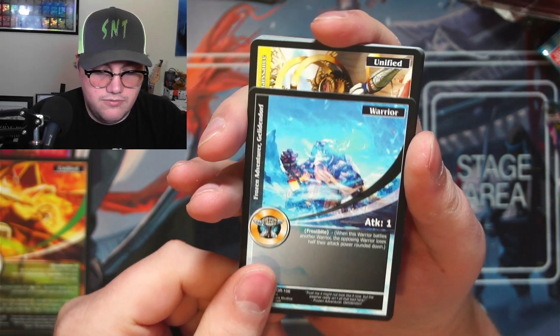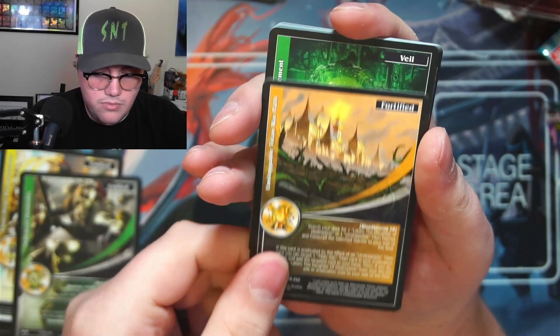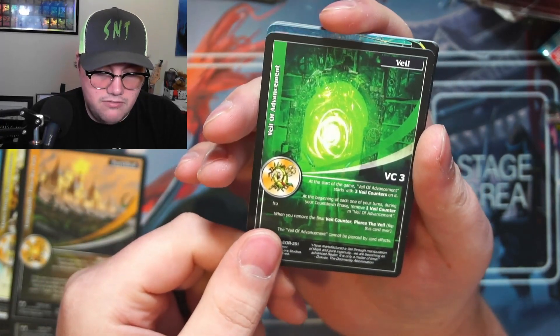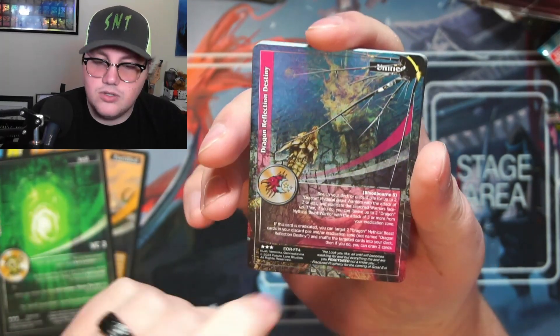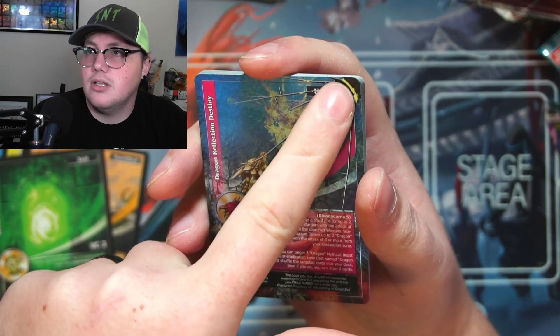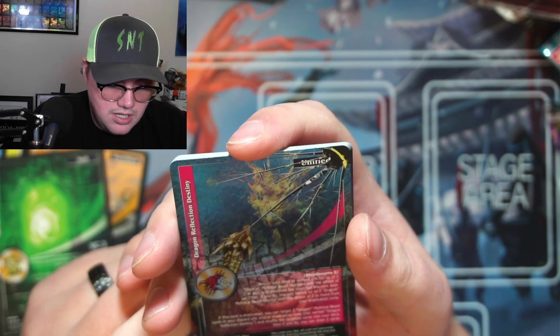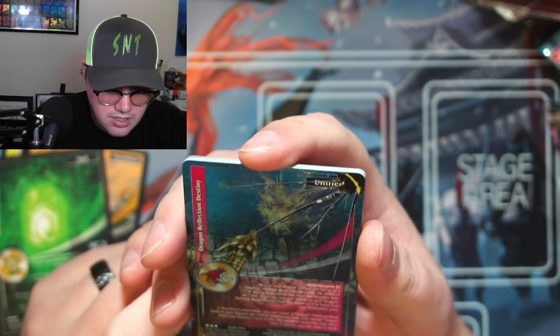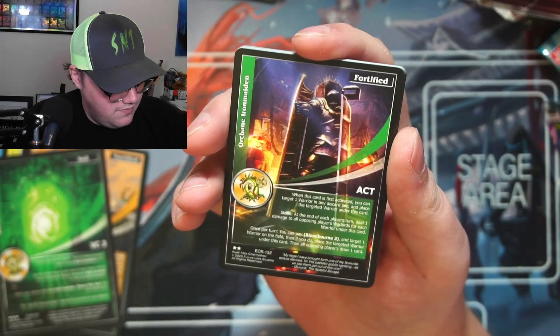There's my token. This one's got frostbite — a frozen dwarf, very cool. Then we've got a veil, and then a unified card with a cool cracked-corner effect. Dragon Reflection Destiny — it's a unified. Very cool.